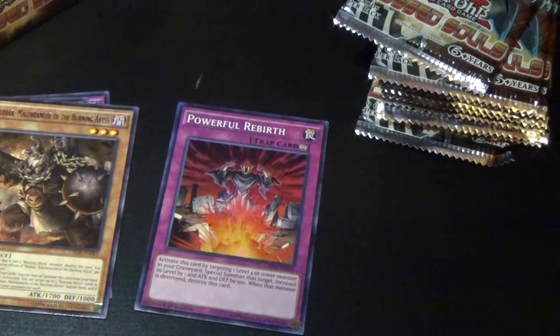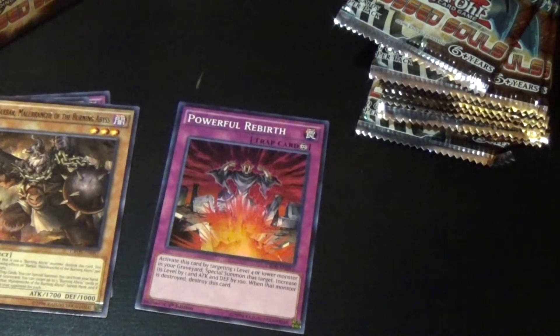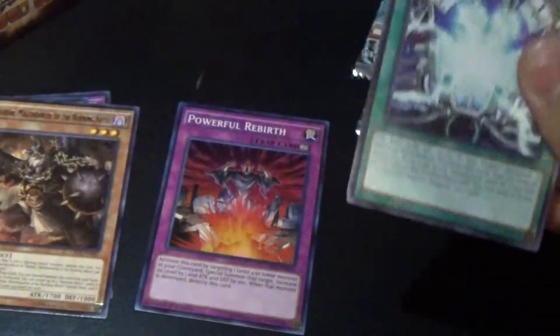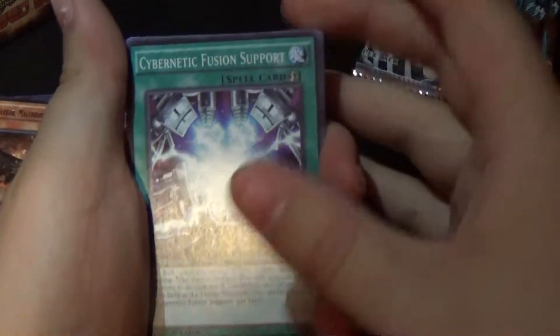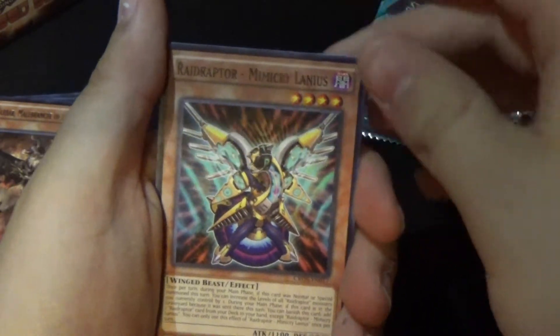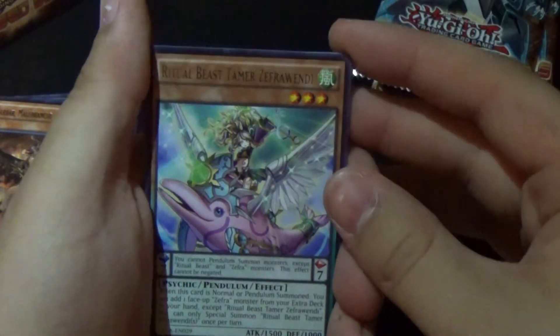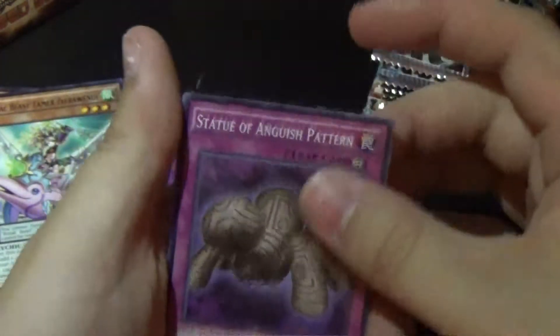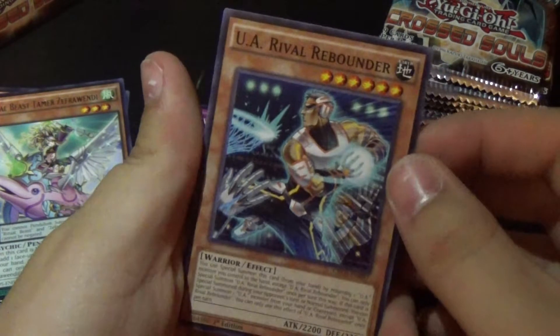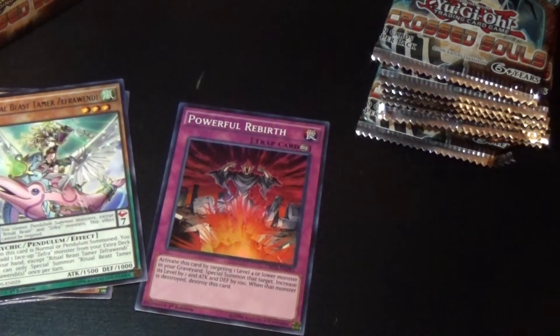So that's been about three packs. Next up: Cybernetic Fusion Support, Prophel Bowhopper, UA Dreadnought Dunker, Raid Raptor Mimicry Lanius, Ritual Beast Tamer Zephra Wendy, Fluffo Crane, and Big Waraji Super Heavy Samurai, and UA Revival Rebounder. So far one holo isn't the best — hopefully we can remedy that soon.